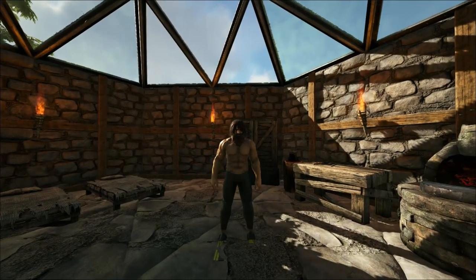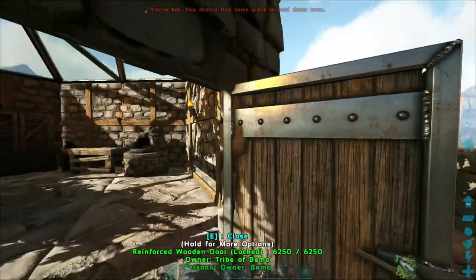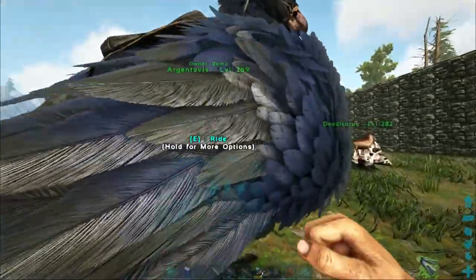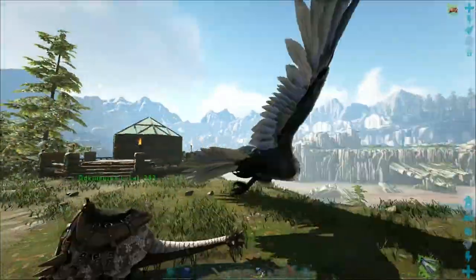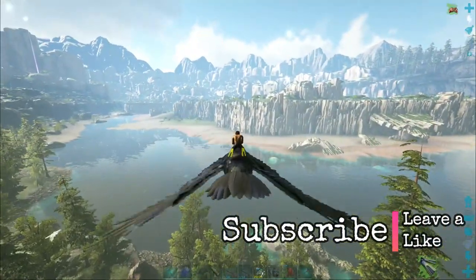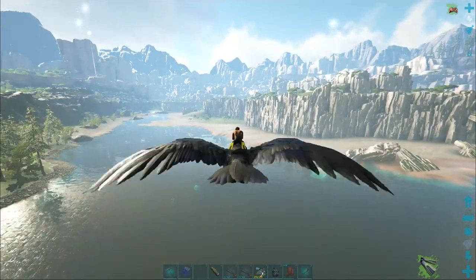Welcome back to Ark Valguero. We're here at the new little outpost that we built over by the underwater cave. Today we're going to attempt to get a plesiosaur. I saw a couple when we were down here last time, and I need to get some black pearls, so we'll just kill two birds with one stone.